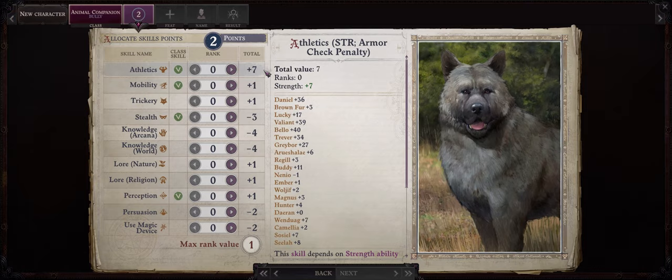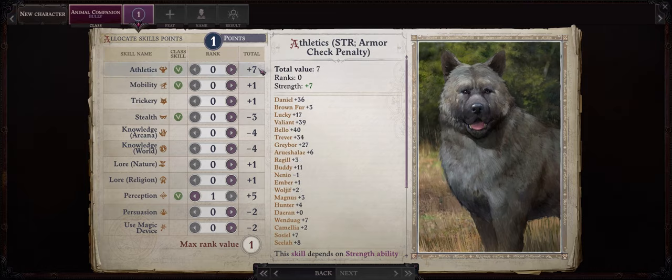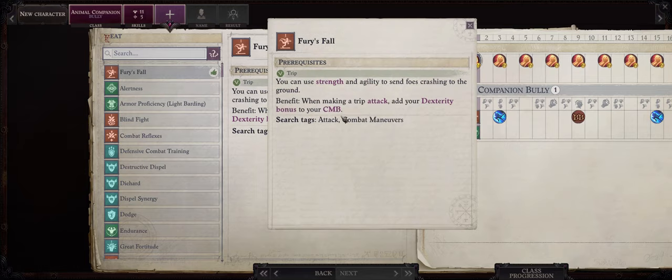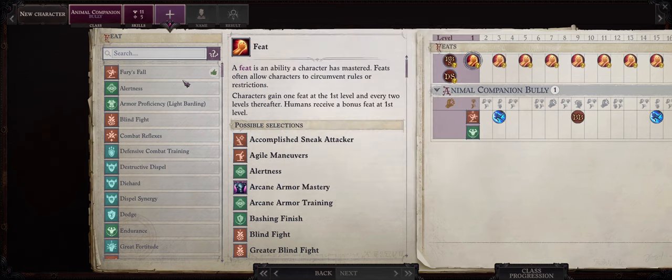When it comes to skills, I suggest you absolutely get 1 point in Perception, as perception is always useful and your pets will help you spot traps and other secrets. For the other skill point, it's a choice between either Athletics or Mobility, depending on what you want. In this case I'm going to pick Athletics, because the dog has very high strength. The first feat you should get for a Bully pet is without a doubt Furious Fall. This feat will let you add your dexterity bonus to your CMB when making a trip attack, increasing our trip difficulty class — and the higher it is, the higher the chances of knocking the enemy down.